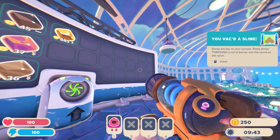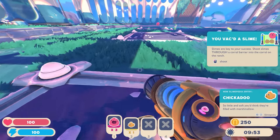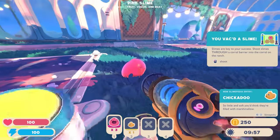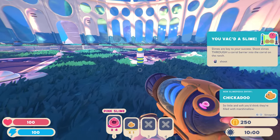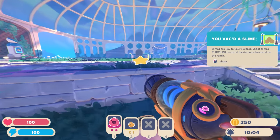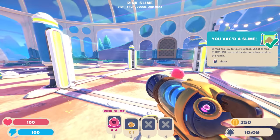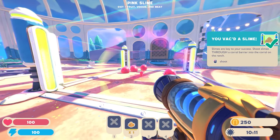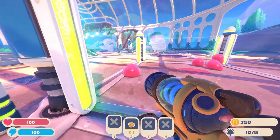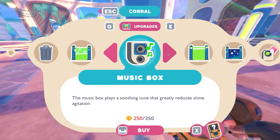Chickadoos! 'So little and soft, you think they're filled with marshmallow' - so cute. Looks like we can make some corrals over here. 'You've vacuumed up a slime - slimes are key to your success. Shoot slimes through a corral barrier into the corral on the ranch.' There's already one set up here. Slimes can go through from the outside but can't escape from the inside - they're stuck in there now. Let's check if there are any new upgrades.